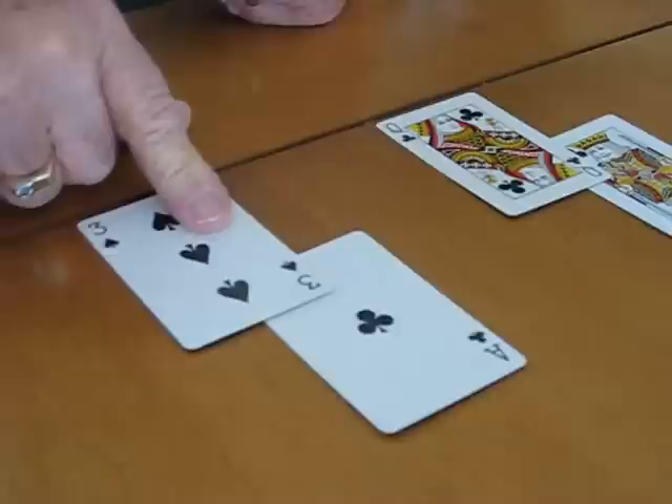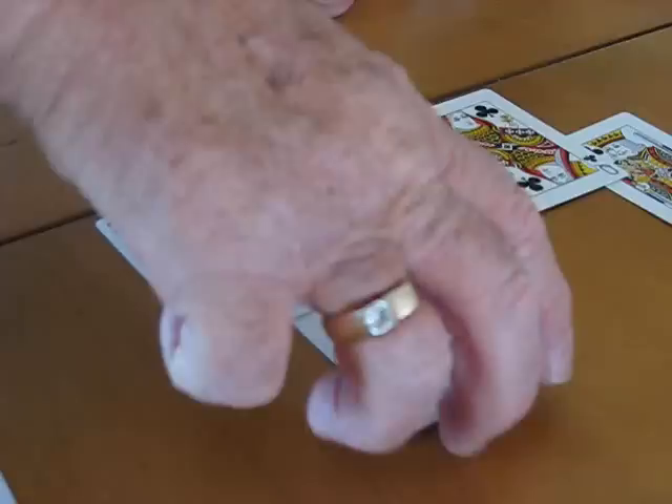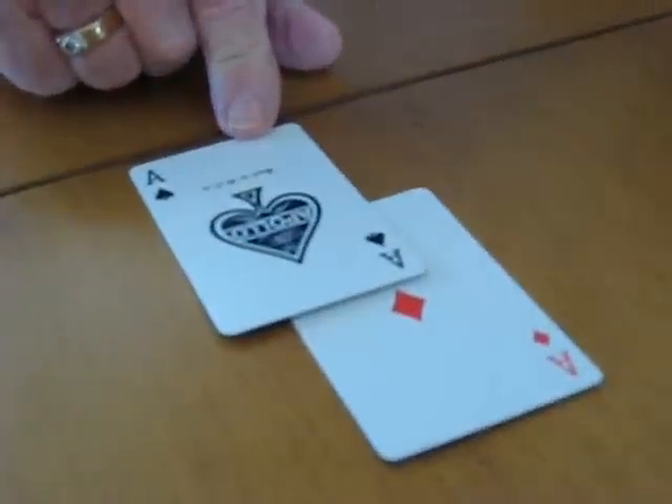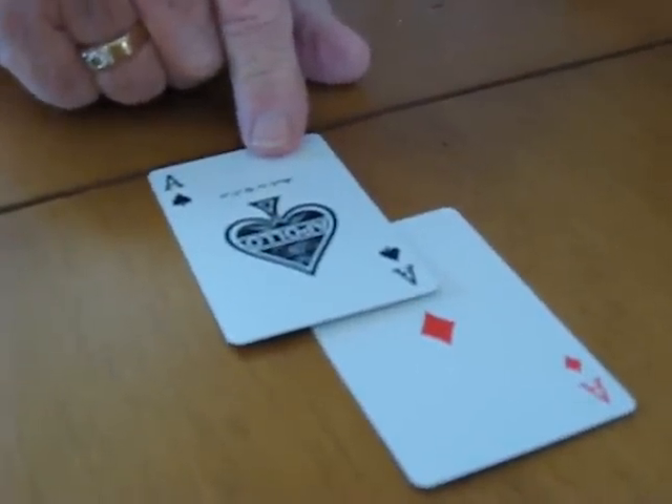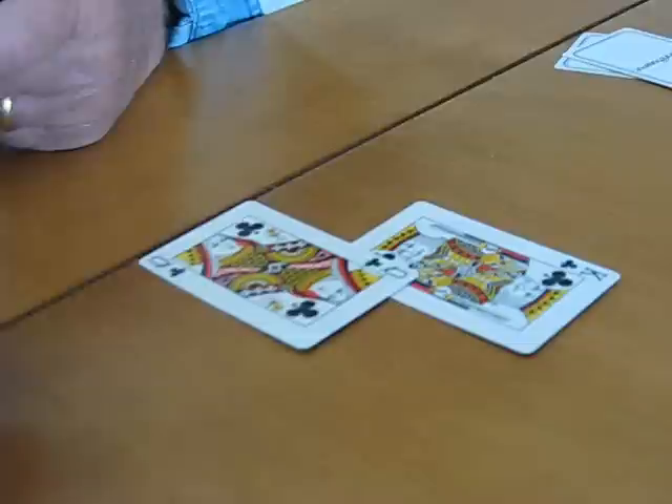The second hand is really minimal and of no use, so he will muck the hand. The last player has a premium hand also — a pair of aces — and he will bet heavily against this. So there will be rounds of betting and lots of money will go into the pot.